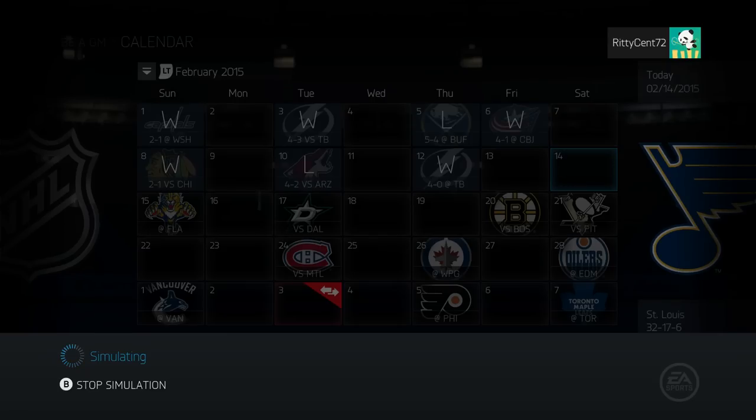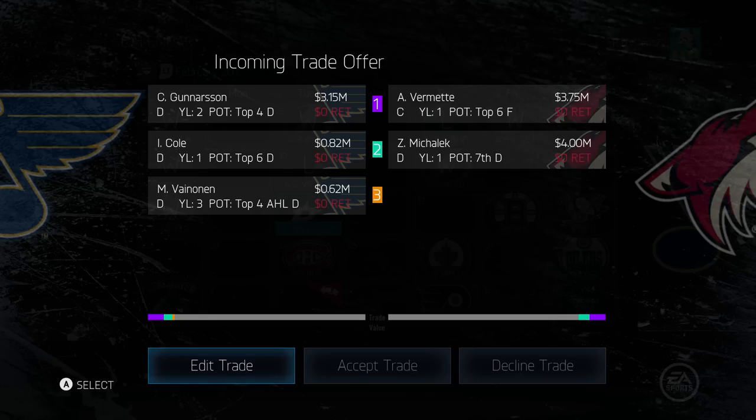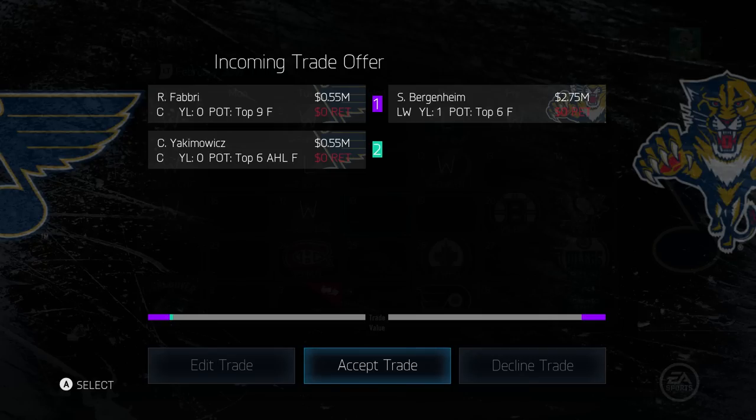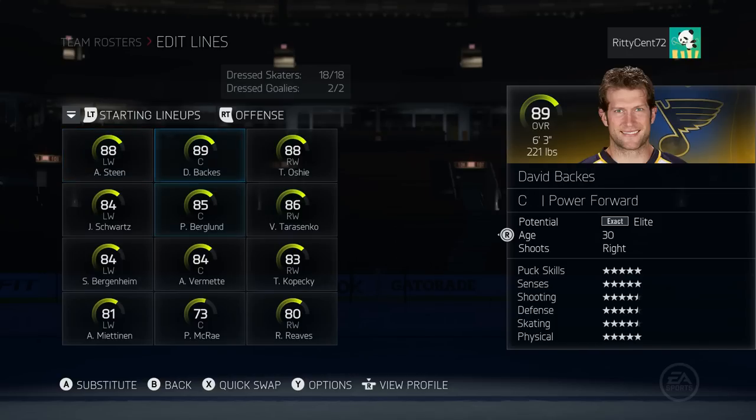Another trade from the Flyers - okay, I see you, let's go ahead and accept that one as well. This is a big one - we're getting Vermette and McCallic in exchange for Gunnarsson, Cole, and that guy. This will affect our starting lineup. Before I could do that, we're losing Fabry and we're getting Bergenheim - well that spices things up a bit.